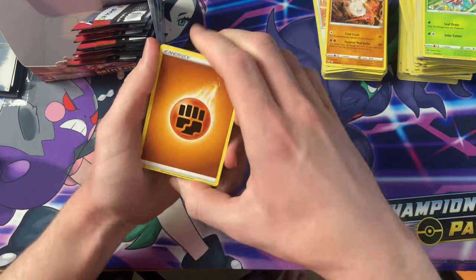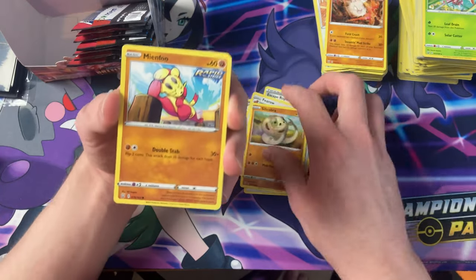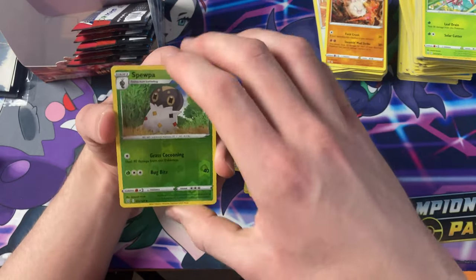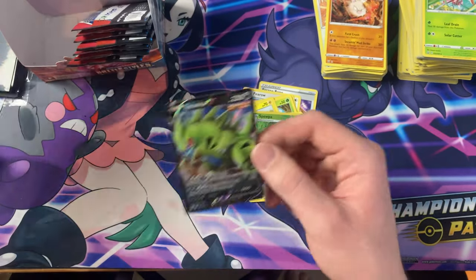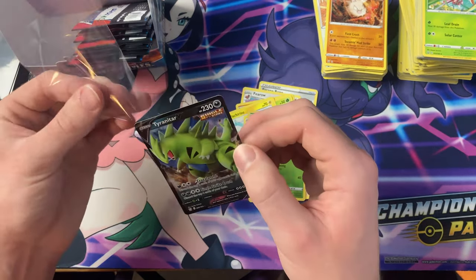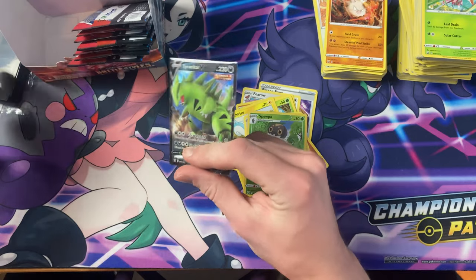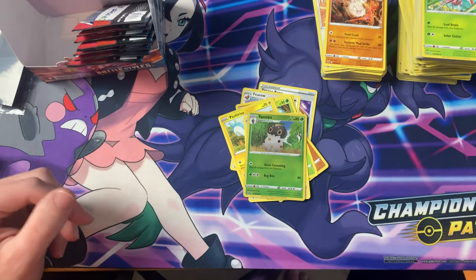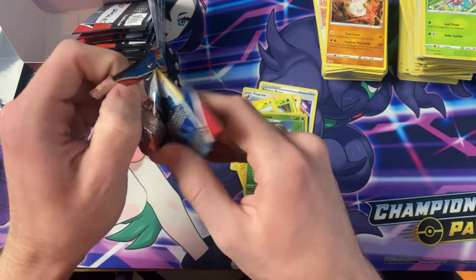Got Grumpig, Escape Rope, Fearow, Silicabra, Mianfoo, Cherubi, Pachirisu, Spiro, the Reverse Spupa — and we got a Tyranitar V, Single Strike. Can we get the Full Art or the Alternate Art? It's not in this one — it's always the next box.